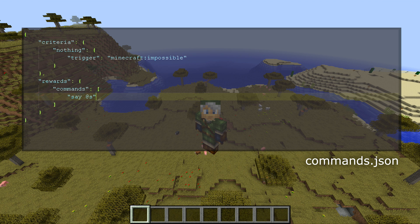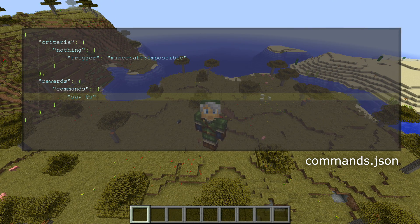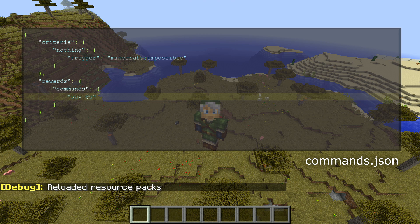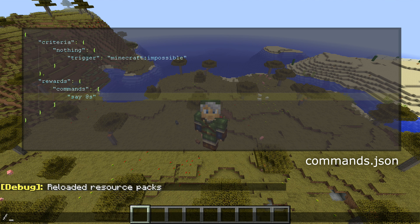And this advancement is called tutorial colon commands. Now that we have that, we need to get it into the game. If you're in single player, you're in luck — we can simply do F3 and T to reload our resources. This also reloads the advancements. If you're on a multiplayer server, you're less in luck. And if you're on realms, you're going to have a terrible time getting advancements into the game, because reloading advancements requires a reload — a restart — of the server.